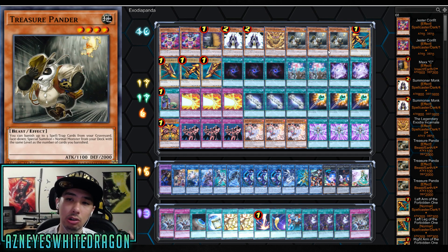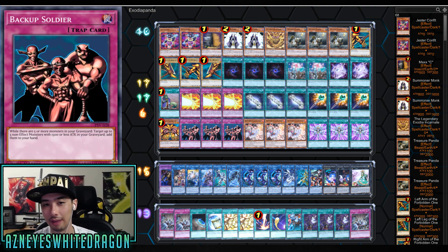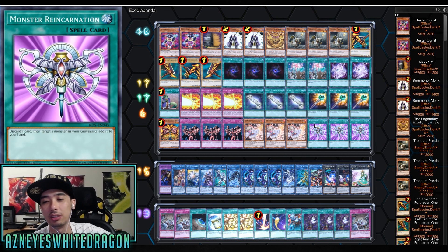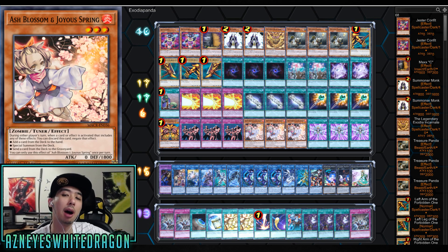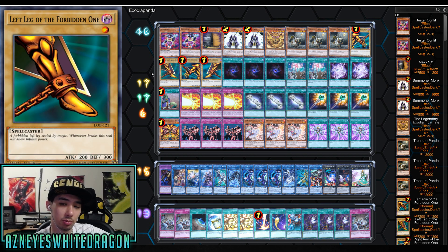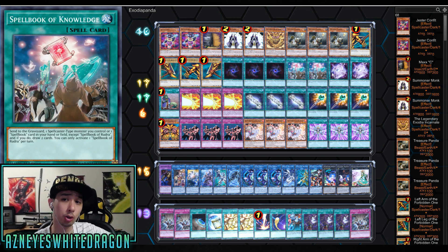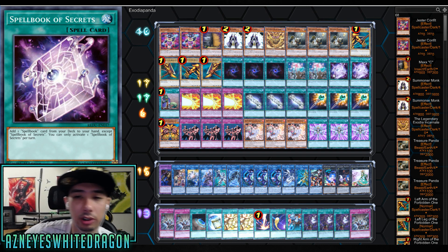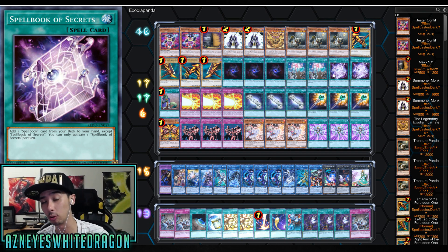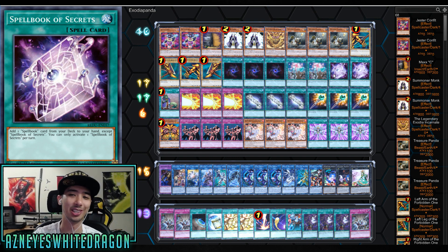Basically, you just need Treasure Pander and any spell card, which is pretty easy in an Exodia deck - you have Upstart Goblin or any of these cards. We can probably optimize this much better, but it's really easy to pull out Treasure Pander and summon all the Exodia parts, because one leads into another via the effects of White Elephant's Gift and Wonder Wand. Also, the new Spellbook stuff - if you open up with Spellbook Secrets, I was actually thinking about running way more Spellbook cards because they chain into each other.